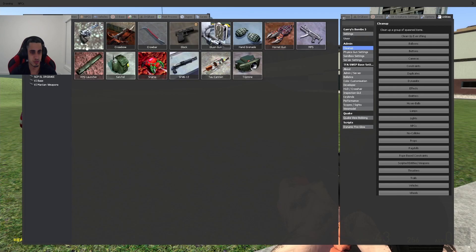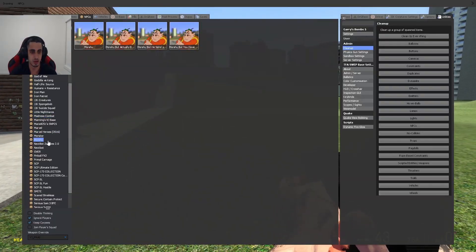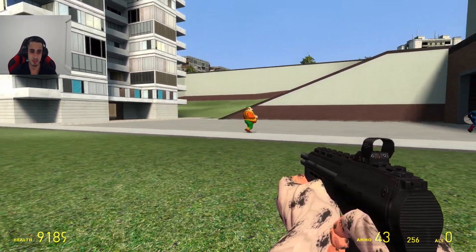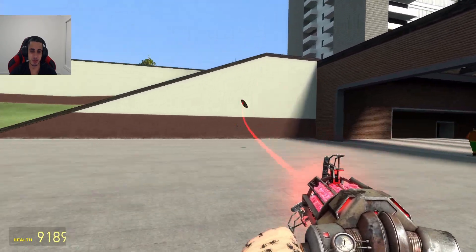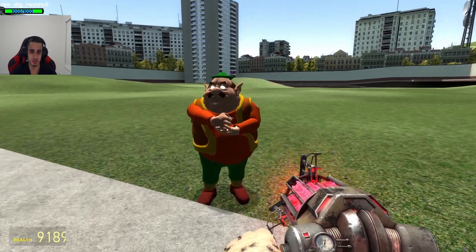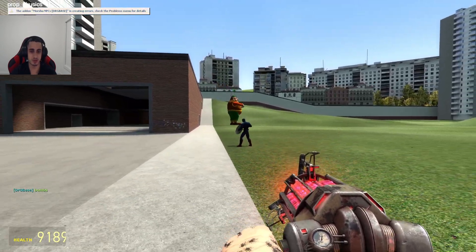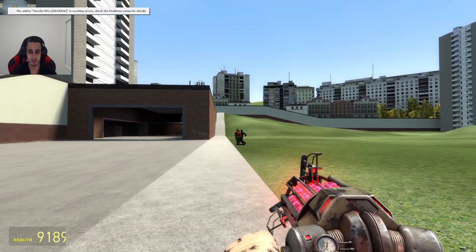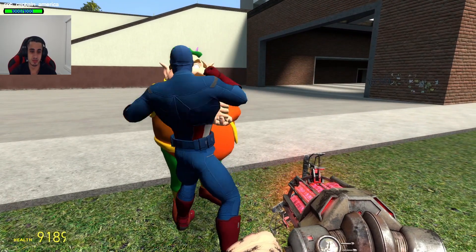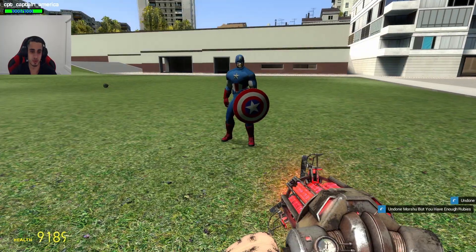There are many NPCs that are kind of overpowered in my list. Against overpowered NPCs — what about Morshu? He's a pretty annoying NPC but I actually found a Morshu NPC. Where did he go? Morshu's just standing there. Captain America is throwing his shield right at him, but he's not taking any damage. Morshu is invincible! Morshu is too overpowered for Captain America confirmed.